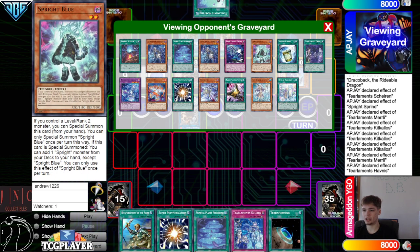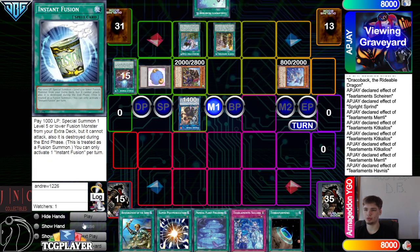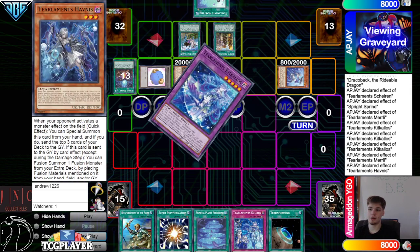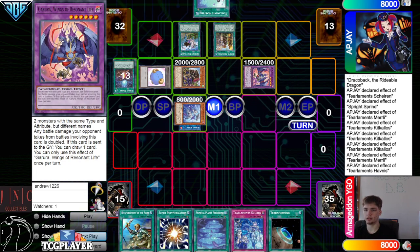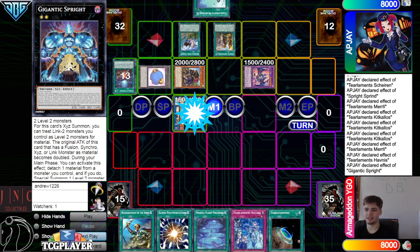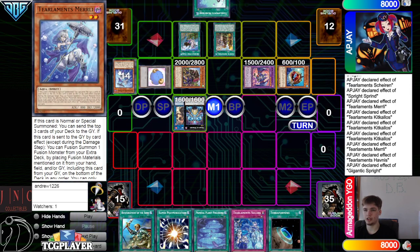Grief adds back a banished Trap, Crime adds back a banished Tear Monster. So we're going to only mill Hufina — I guess Blue there. Then Hufina's Effect, putting back itself and Kakalos. Then bring out Garua, Overlay, Gigantic, Gigantic Effect — detach, go special summon out the Angler.